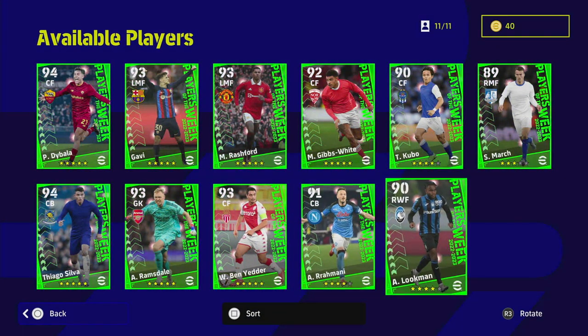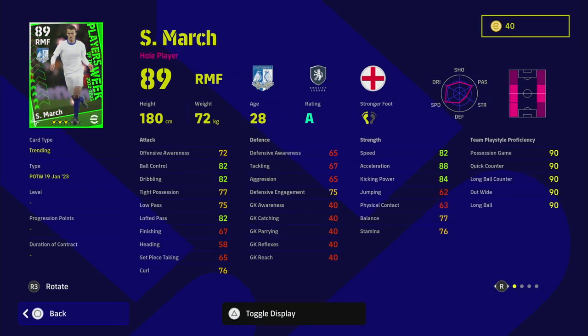Go and get Dembele, or someone like Anthony or Diaz from Liverpool and you won't regret it. March is a very poor card in my opinion — he's got standard form. Pinpoint crossing is not too bad, he does have Early Crosser, but 82 lofted pass is too low to be spraying those balls in if you have Drogba or Cristiano Ronaldo as a target man. You're not getting those balls in like you would with Tadić, Beckham, or Wirarpos.